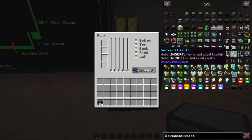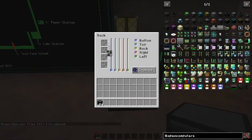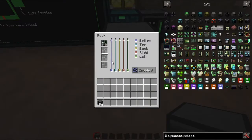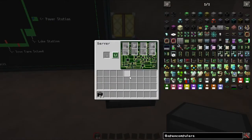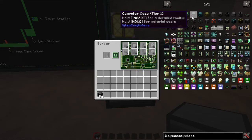If we go in here and start with a very basic tier 1, you can see it gives us the tier 1. We can stick it in here, and if we click on the server itself, which is now inserted, it'll bring up a server. But you'll see straight away we've got a lot more than the tier 1. Let's compare that — let's grab our computer case tier 1 and stick it next door.